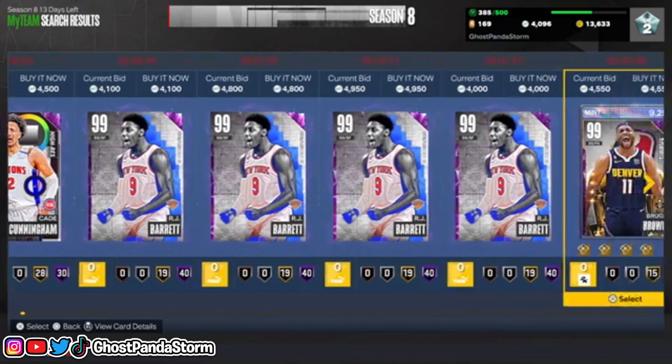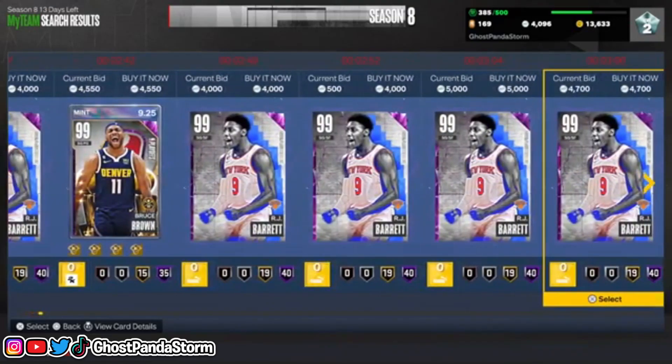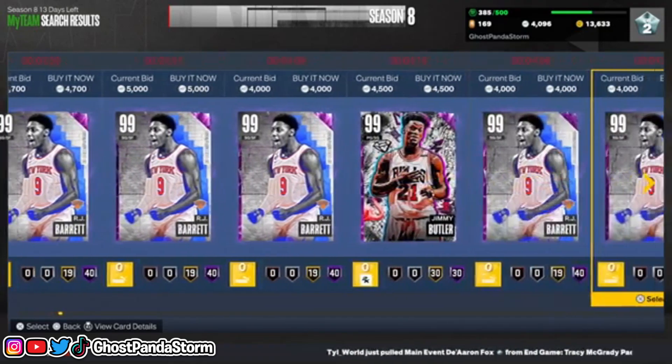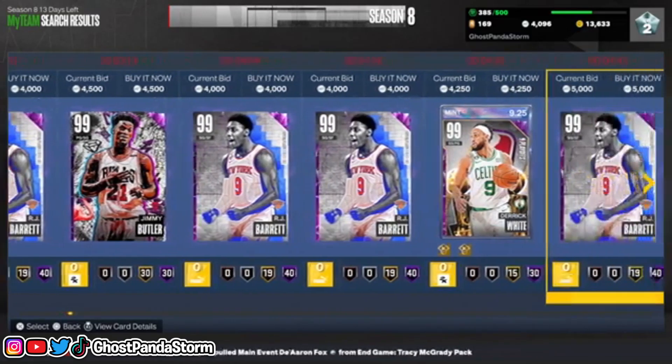There we go — you can see all these dark matter cards, and they're all 5,000 MT or less. Now there are other ways to get dark matter cards, especially because it's very late in the NBA 2K23 season. A lot of dark matter cards are being thrown out as locker codes and rewards, but if you just feel like going shopping in the auction house and looking for more specific cards, you can do that too.